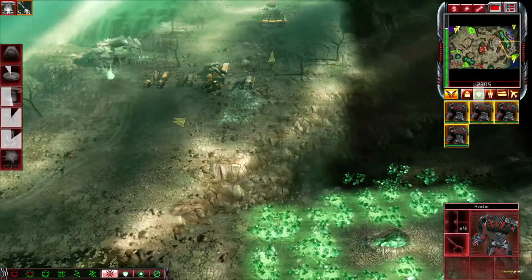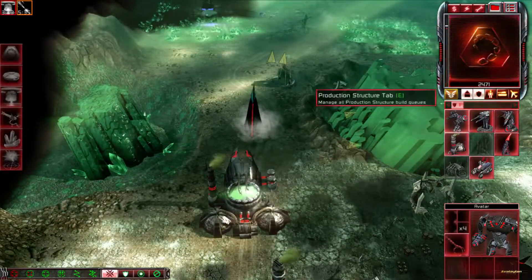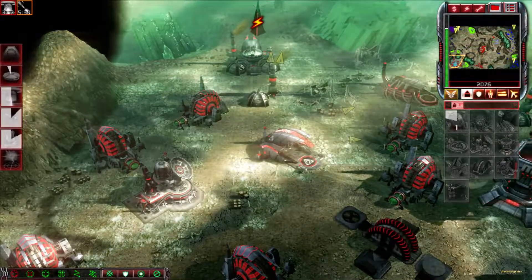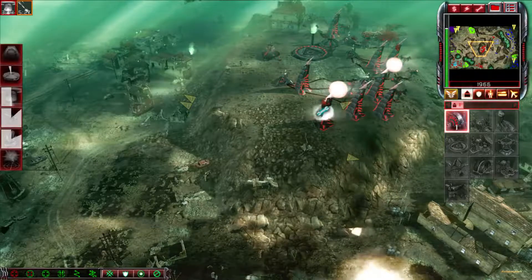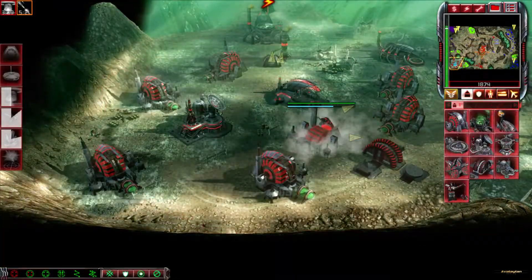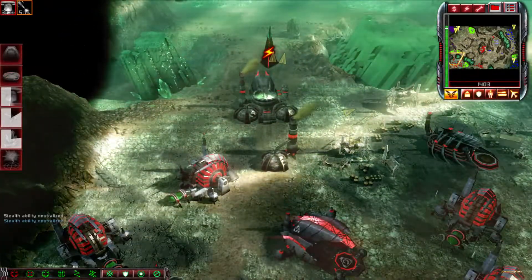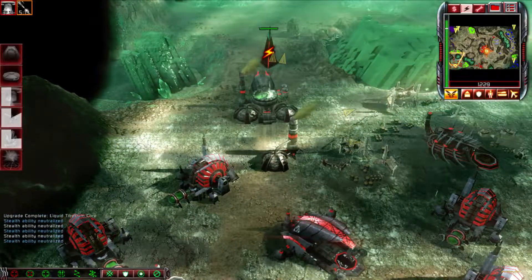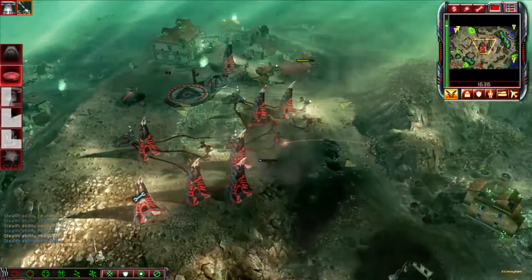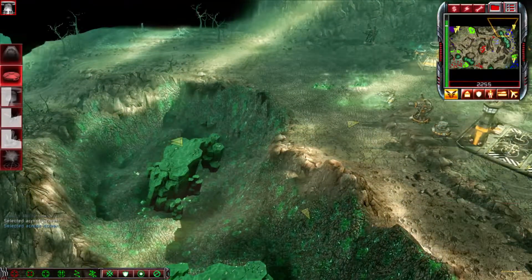Construction complete. No power. Our base is under attack. Building. Building offline. Instruction complete. Returning. Building online. Hold them down.